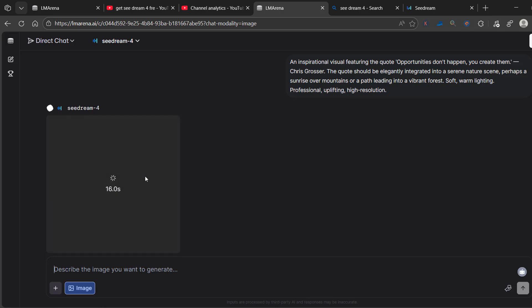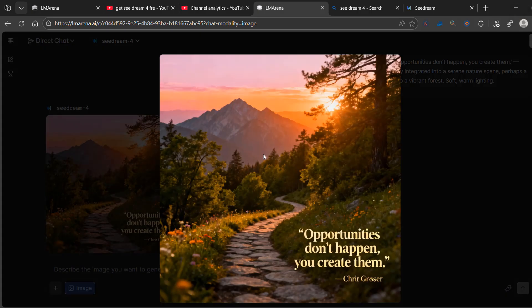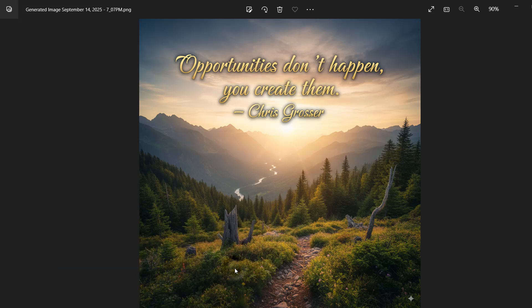So once you run out of the free tries, what you want to do is use a different browser or use it in private mode, so you can continue to use it for free. And here is the comparison — this is Seedream 4, and this is Nano Banana by Google.